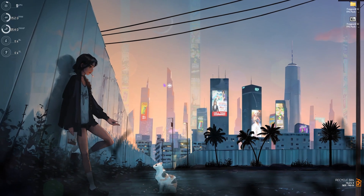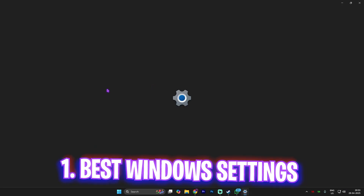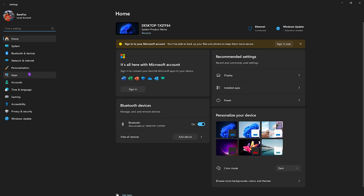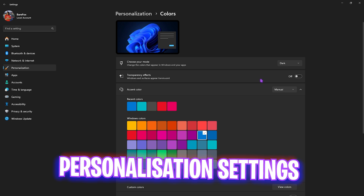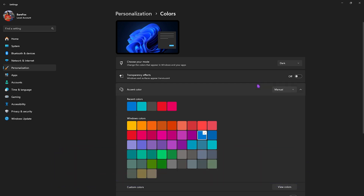Step number one is Windows settings. Simply search for Settings on your PC, go down to Personalization, then Colors, and right over here you want to disable Transparency Effects. This will help you disable all unnecessary animations on your Windows related to transparency. If you keep it on, your desktop is visible through the applications; turning it off removes that. This won't give you a significant FPS boost but will improve Windows performance a little bit.